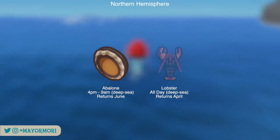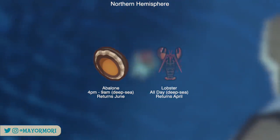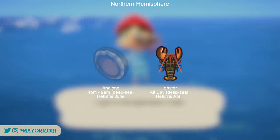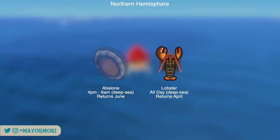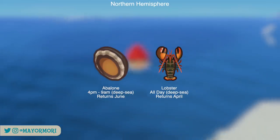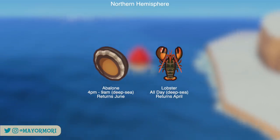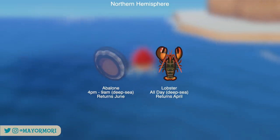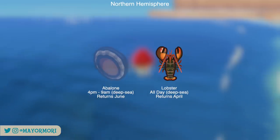The abalone is fairly uncommon and moves at an average speed, but can be encountered during the evening and through the night from 4pm through to 9am. The lobster is a rare creature and moves pretty quickly, so may be slightly more challenging to catch, but luckily it spawns all day. Both of these critters return in June and April respectively. If you've already caught a lobster but fancy doing some deep sea diving, definitely try to catch more as they sell for 4,500 bells each, which is super handy.